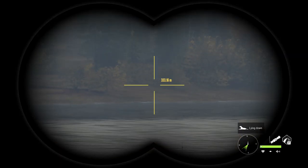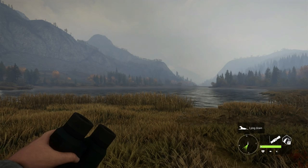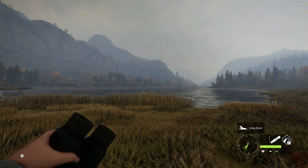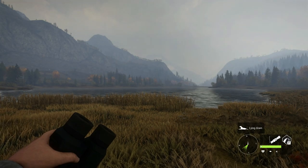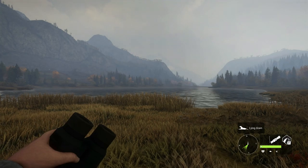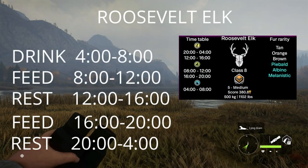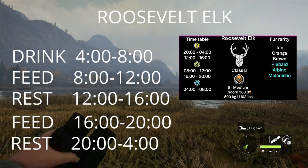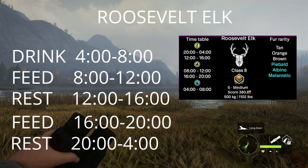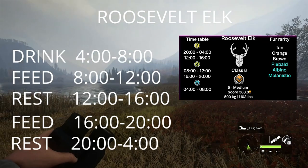There are three different types of need zones: drink zones, feed zones, and rest zones. Let's have a look at a Roosevelt elk's schedule — and this information is in my Discord; I have these sheets for every species in the game. Elk drink from 4 until 8, then feed from 8 until 12, rest from 12 until 1600, feed from 1600 until 2000, and rest from 2000 until 4 o'clock.